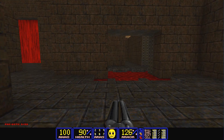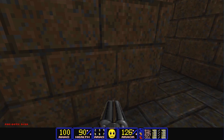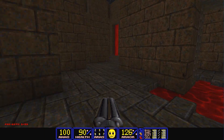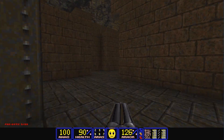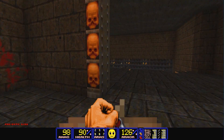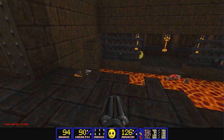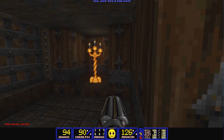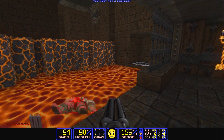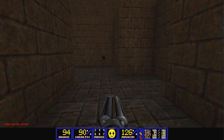Trying to find one more Pac-Dot so I can open a door. One pet peeve I have with Doom mazes — I did the give-all command, but it gives you all the items, not all the Pac-Dots. They're not going to make it that easy for you — you still have to explore the map to get out of it.